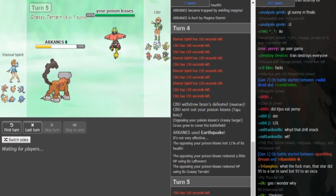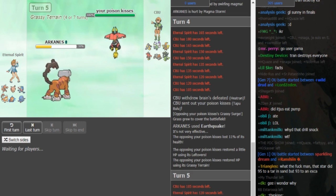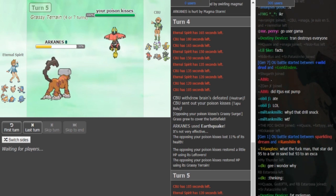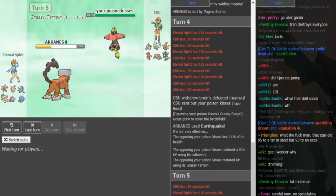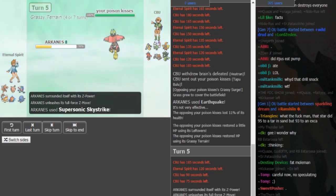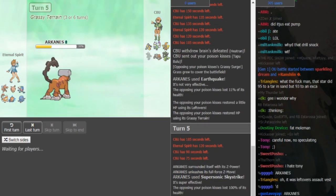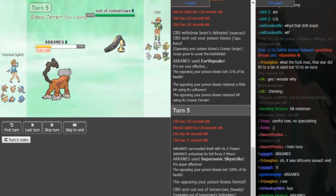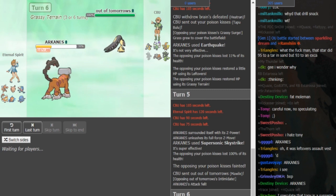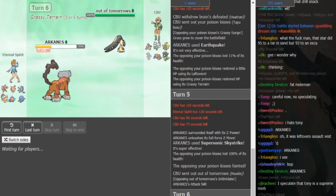CBU shouldn't stay in here. He should go into Heatran because if Eternal Spirit doesn't have Skystrike he's going to go into Scizor, and if he has Skystrike, Heatran covers both the Scizor switch and the Skystrike. Grassy Terrain will probably give Heatran health back if it has to take a Skystrike. But he does stay in — that's a misplay — and there's the Skystrike from Eternal Spirit, popping the Tapu Bulu. He just sacked his Water resist, which means if Greninja has Ash form it's going to destroy CBU.